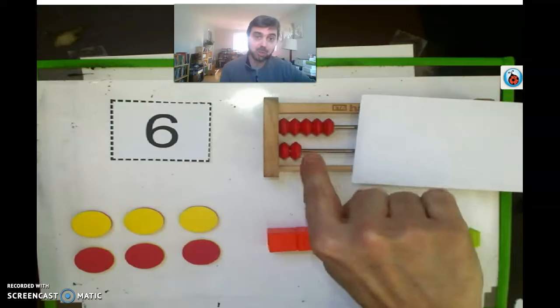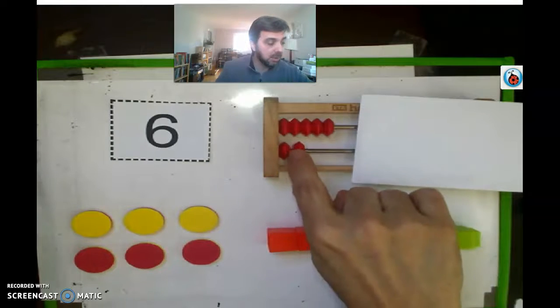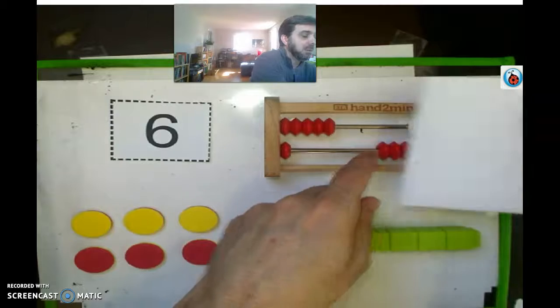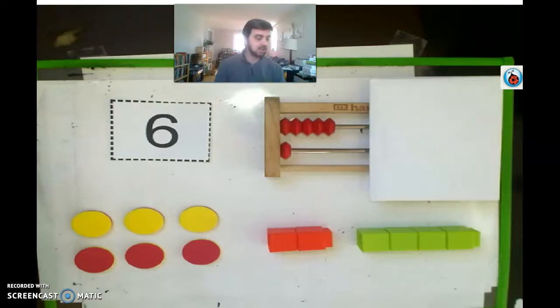Before we move on, I wanted to point out on the rekenrek — if it was a five and a two, that made seven: five, six, seven. If we took one of those away, we would have five and one, and that would give us six. That would have worked, but it didn't — the rekenrek was the imposter.